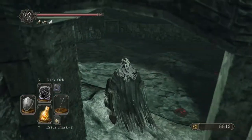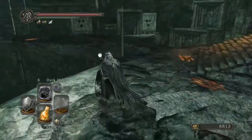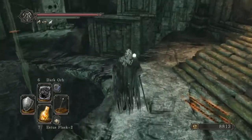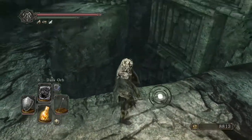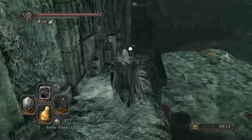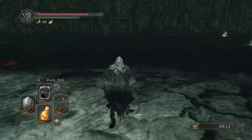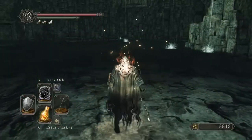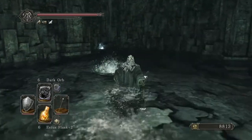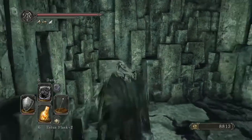One thing I could do is just drop down and head back to the bonfire I started at, because this leads back to those stairs. Right there that actually is a treasure — it was just conveniently hidden, and it's a bit of a drop. I use this to just kind of drop down and head over to get it: Amber Herbs, two of them.